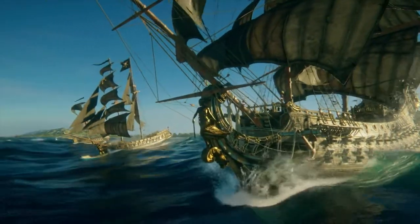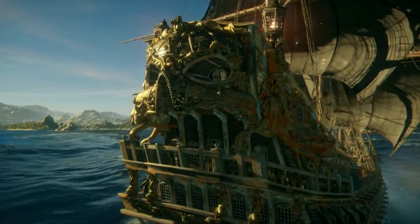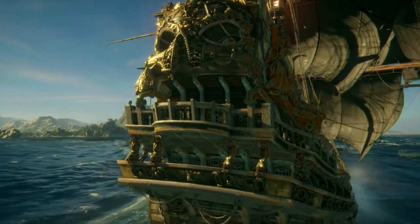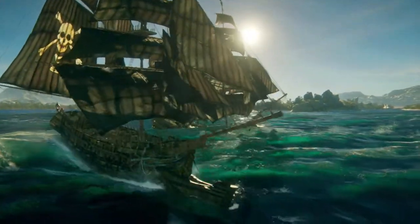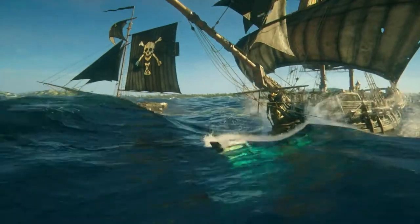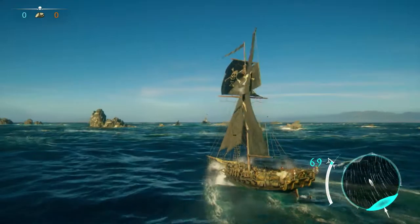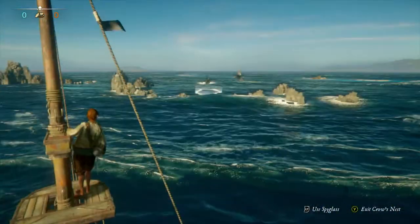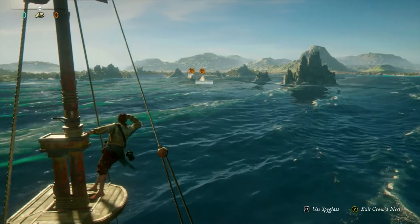Each warship has unique strengths. The frigate's hull is reinforced, its arsenal equipped with numerous culverin cannons. The brigantine is devastating up close, with a battering ram designed to break any resistance. The sloop of war kills from afar, with its crippling long-ranged mortars and precise long nine cannons.